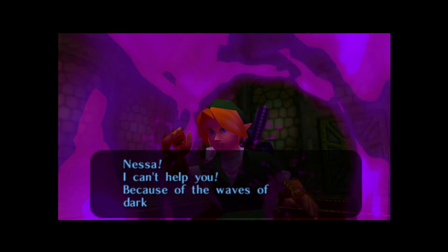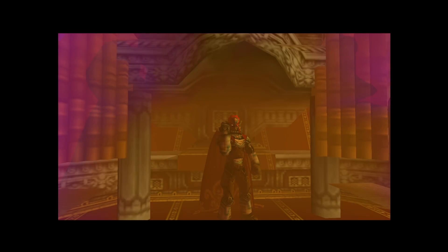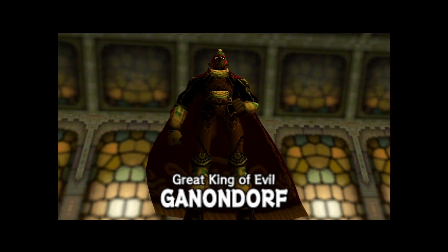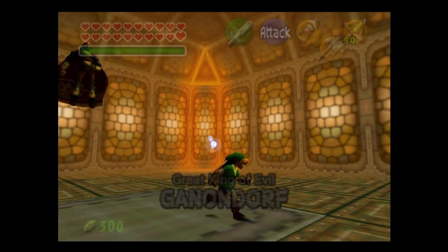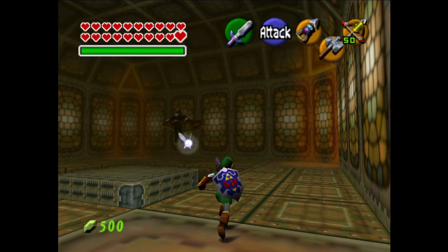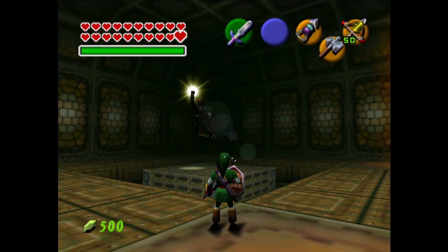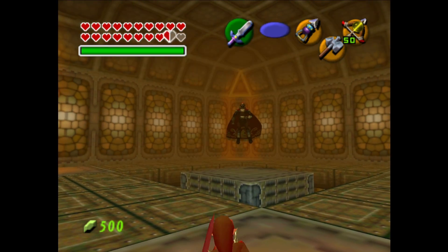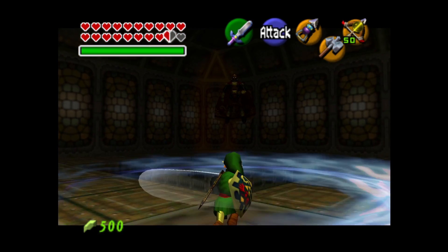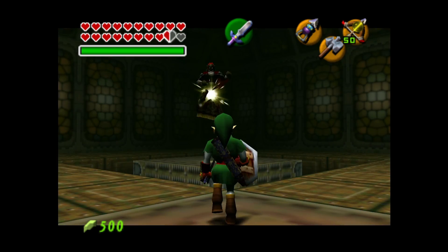Zelda says she can't help because of the waves of darkness she can't get close. Then Ganondorf summons fire and we have the great evil king. First things first — get away from the floors that are going to fall. We're playing tennis again but we can't lock on because of the dark magic, which is kind of an interesting mechanic. We're going to be using some spin attacks here.